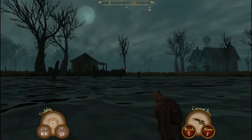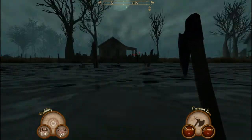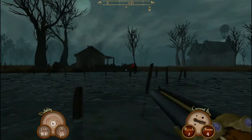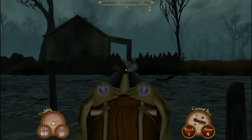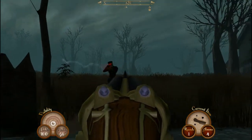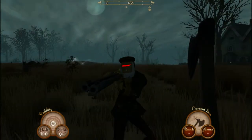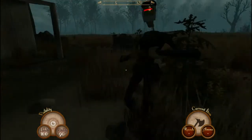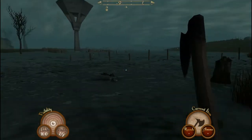I should put my rifle away - I have one bullet and that's useless. Really what you want to use throughout the game is the axe. You don't want to waste your bullets. Now everyone is going to get attracted to this location because there were gunshots.